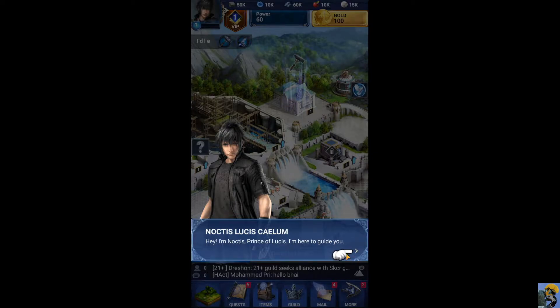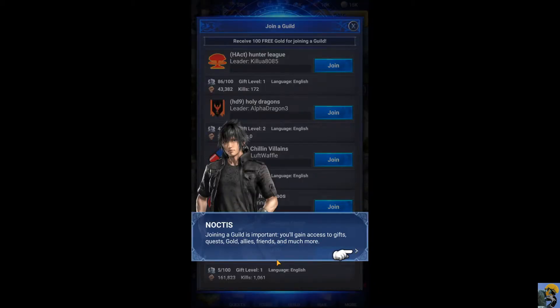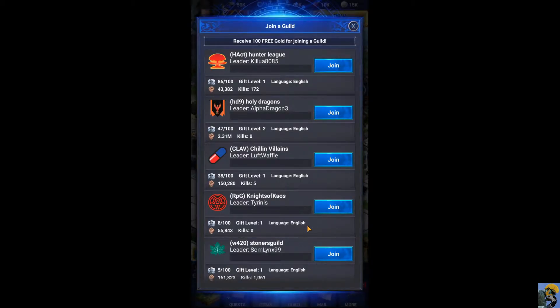Prince Noctis wants to guide me. First, we'll need some allies. Joining a guild is important. You'll gain access to gifts, quests, gold, allies, friends, and much more. I guess we'll join a guild. I don't know what this atomic bomb is, but it seems pretty aggressive. We've got some drugs, we've got some satanic stuff. Let's just go with these dragons — I'm into dragons.